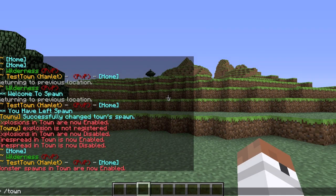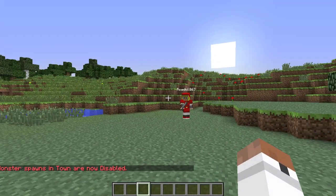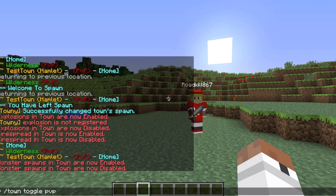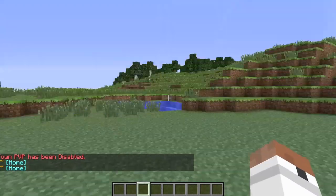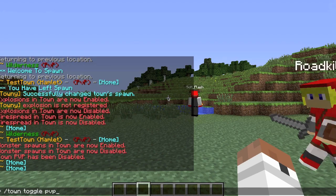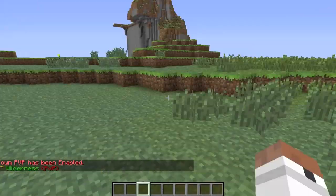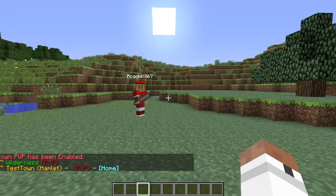You also have the choice for PVP in your town using slash town toggle pvp — it's now disabled. Normally I'd be able to hit Roadkill but he's in creative mode. If it's enabled, you'd be able to hit any players in your town. Since they're part of your town I'd highly suggest turning PVP off.